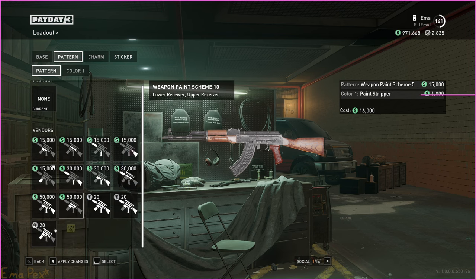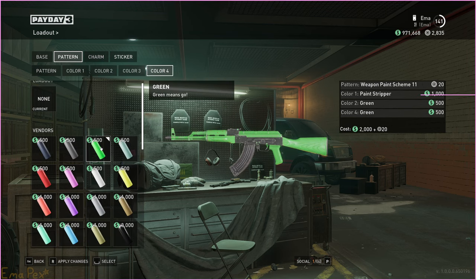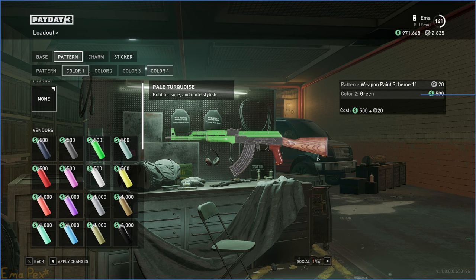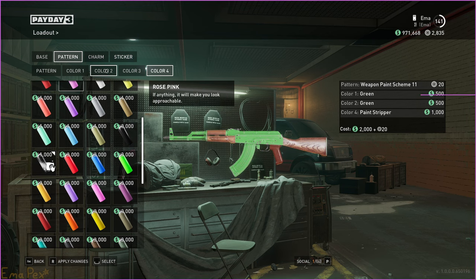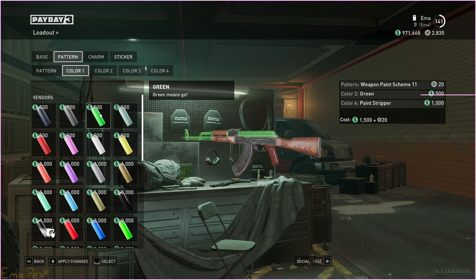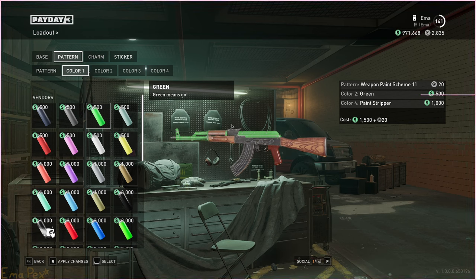You can technically use it with some of these other things — like if I do this, because some of these colours do overlap. Colour one paints the stock, but colour four also paints the stock. So if I do colour one and then colour four is Paint Stripper, I kind of inverted it, but also what's the point? I guess if you just want those parts painted, you could do it like that. You can do a lot of really cool stuff with Paint Stripper if you want to invert the parts of the weapon that are painted and make them look default instead of some hideous colour.